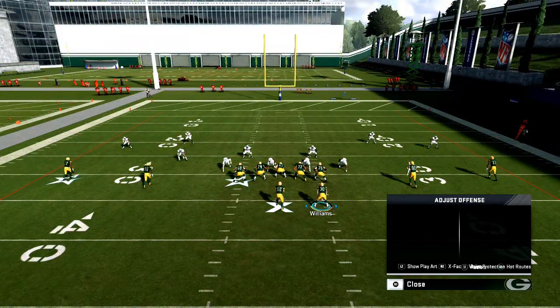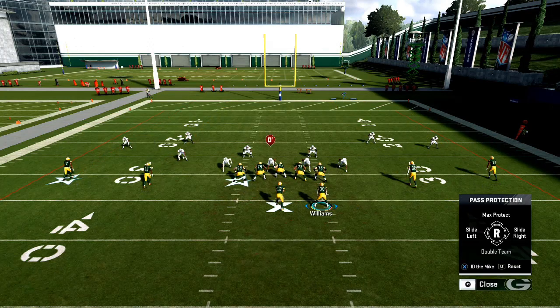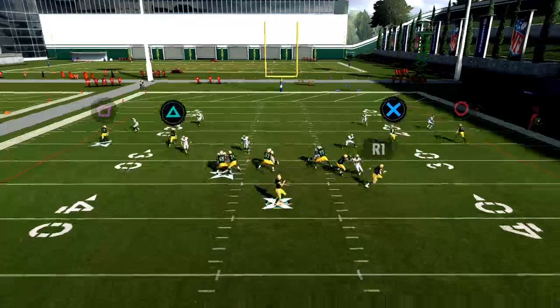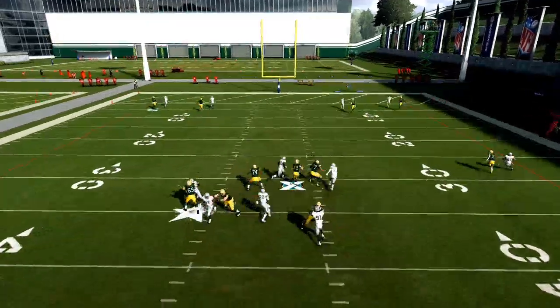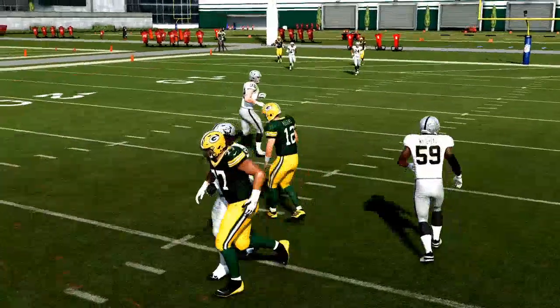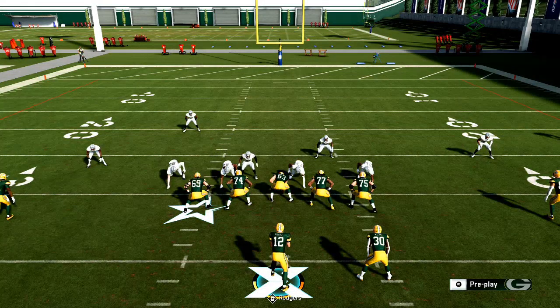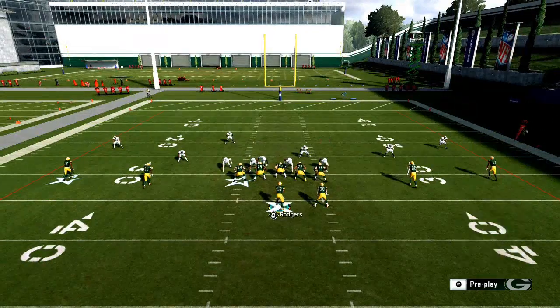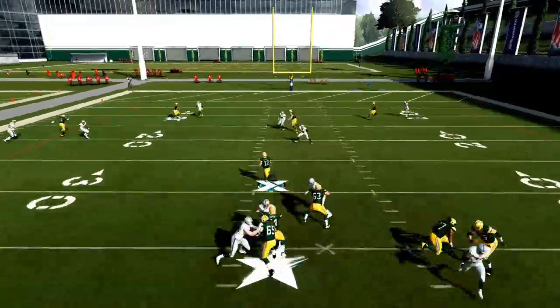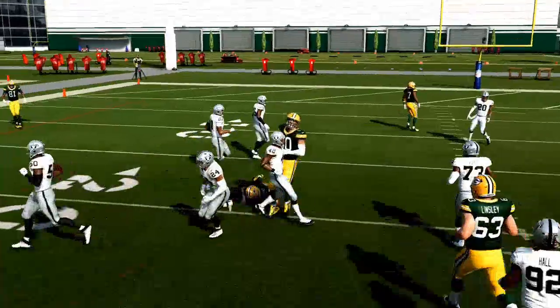We're just going to run everybody off, and whichever side you want to go — right, left, or the middle — it doesn't really matter. I'm just going to hit the left trigger, and when I hit the left trigger, it's going to turn Aaron Rodgers into a running back — he's going to function like a running back. You can hit left trigger and easily get about 10 more yards out of the pocket. It's a little mechanic in the game.